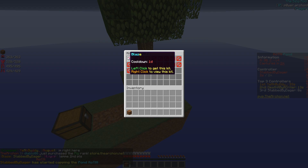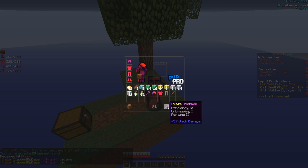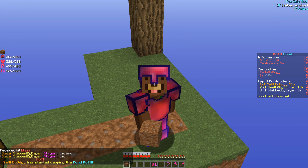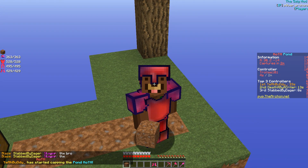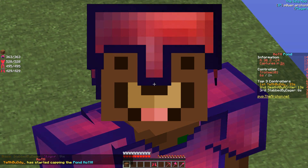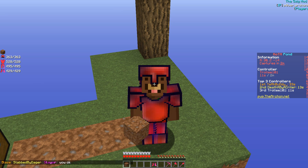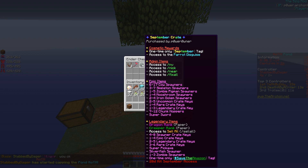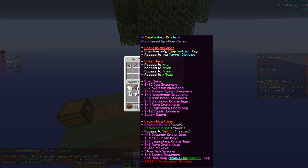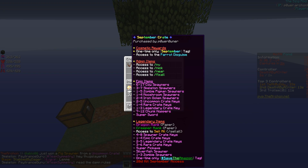We can do slash kit blaze and as you guys can see we have plenty of blocks which we can use to maybe purchase ourselves some spawners. I'm gonna go ahead and open up a crate key and I think it's gonna give us a little bit of a head start on the server. Because I was kind of late to the release, it's gonna help me out and we can have a more exciting start. So I'm gonna go ahead and open up one of the amazing crates right here. This is the September crate. But first I'm gonna make sure my inventory is nice and empty.